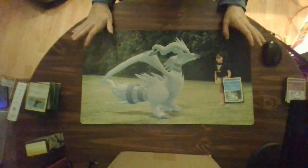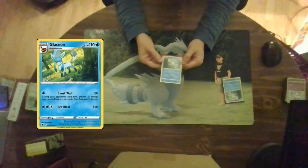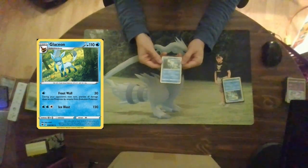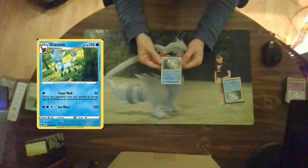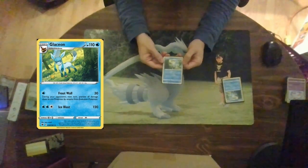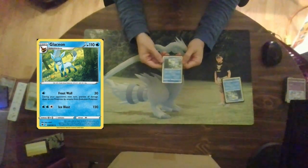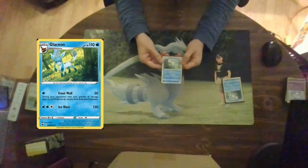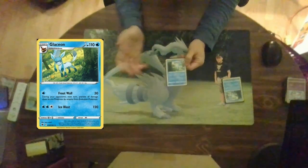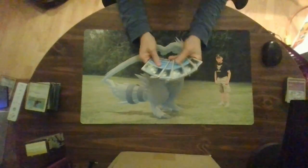If there was ever a way to punish someone for not drafting correctly in this cube, this Pokemon would be the way: Glaceon, a stage one with 110 hit points. Frost Wall for a single water energy does 30 damage and during your opponent's next turn prevents all damage done to this Pokemon from evolution Pokemon. For two water and a colorless, Ice Blast does 120 damage — this could literally punish opponents for not drafting basic Pokemon like they're supposed to. I run five of these in the deck.